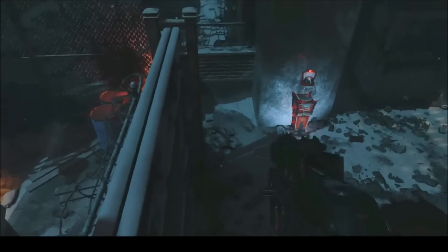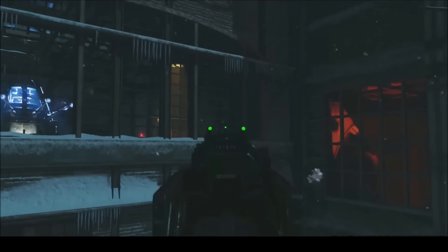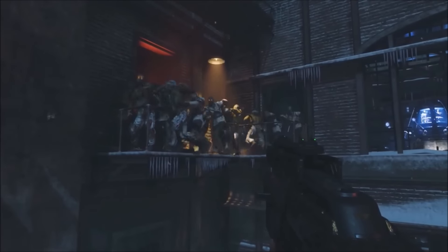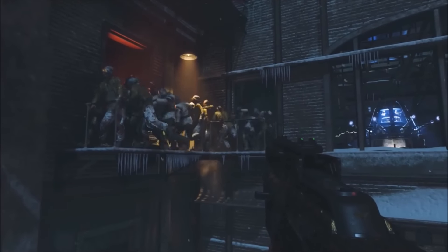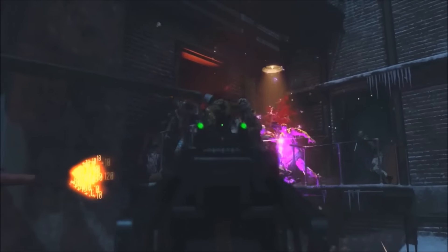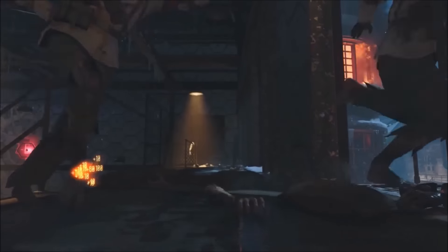All the zombies are gonna pile up on the balcony where you just jumped from. Your teammates can stand with a box corner over there — it's an awesome team pile-up. Your team can run and get the power-up. Hope you guys enjoy the video, please don't forget to hit the like.